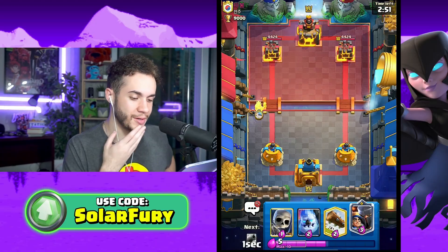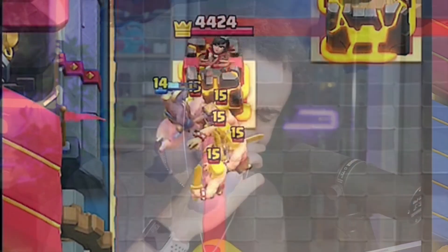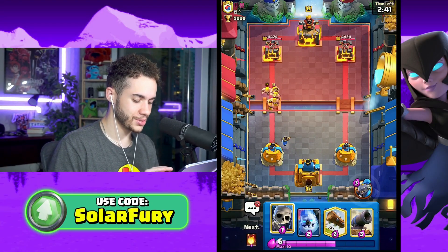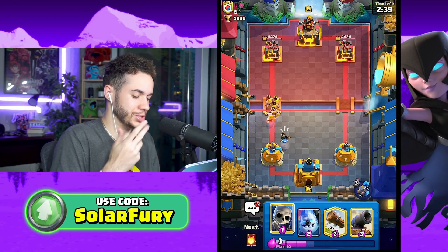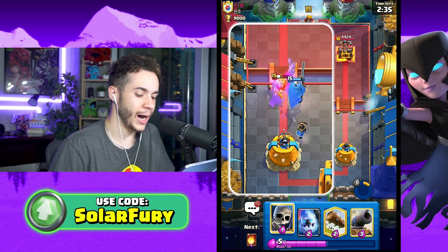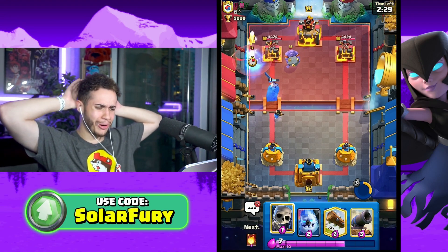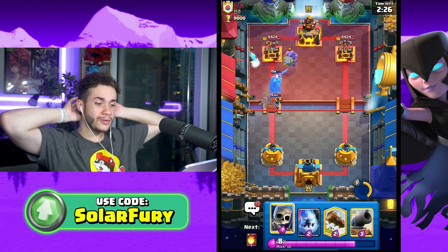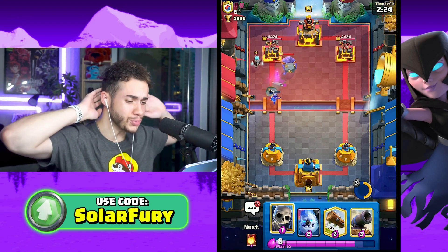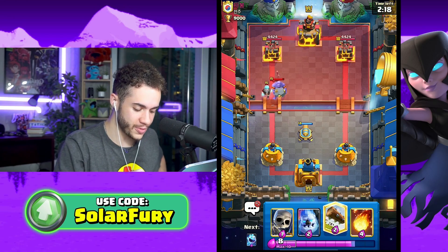What do we start with? Hog Rider - sounds like a good play to me. However, if they have tornado I am cooked. What the heck is that? Bowler, ice wizard, and barbarians? How is my Hog Rider going to get through? This opponent is not playing around at all.